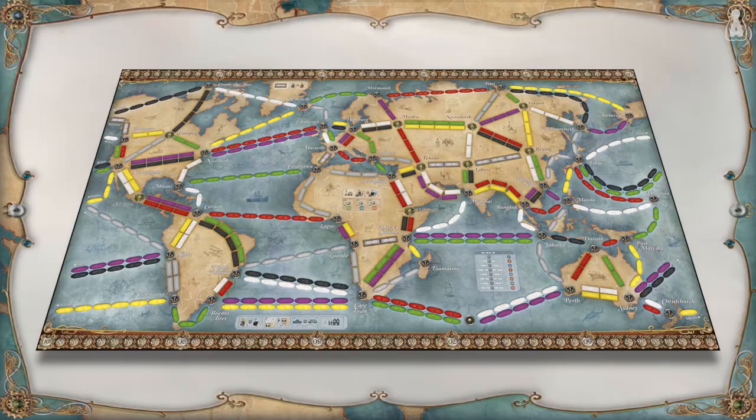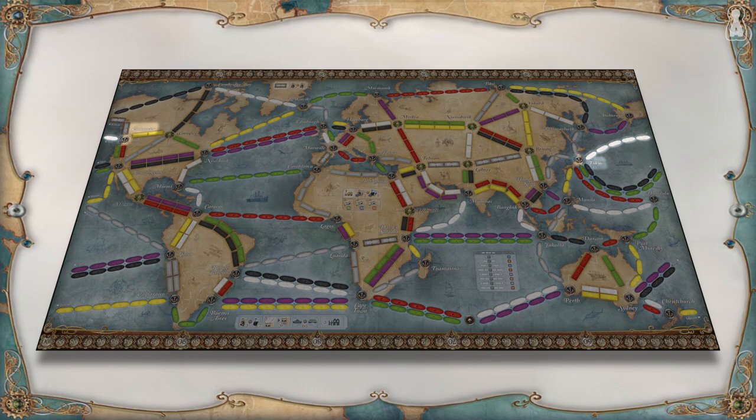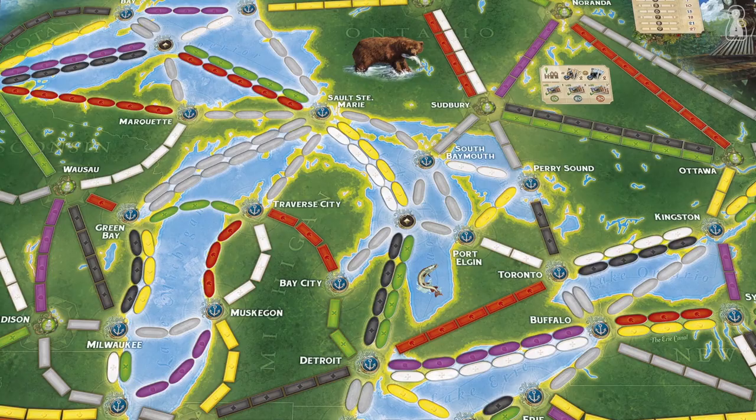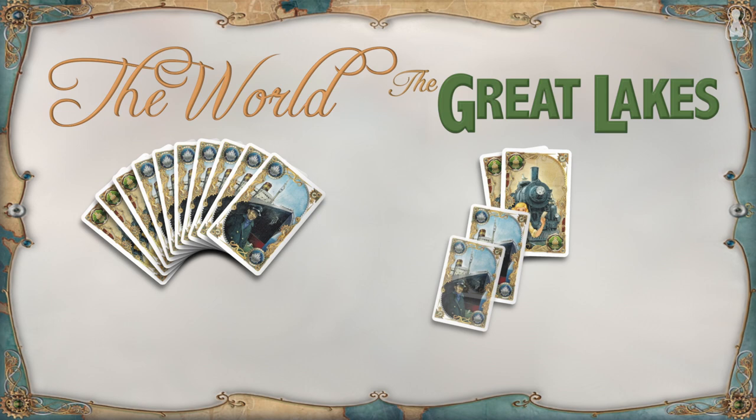Before wrapping up, here's a sneak peek at the differences between the two sides of the board. The world side has a map that wraps around the board, meaning some routes go from one side to the other — for instance, a 6-space sea route from Tokyo to Vancouver. No such routes exist on the Great Lakes map. Tour tickets and pair routes don't exist on the Great Lakes side, and the harbours score fewer points there. Players also start with fewer travel cards and pieces, but can claim up to a 9-space route worth 27 points.